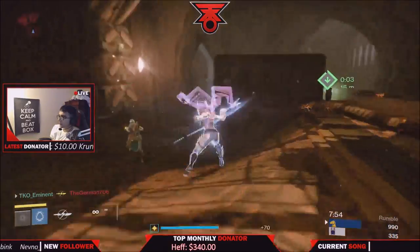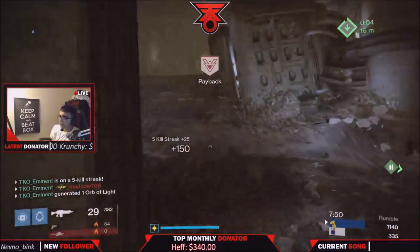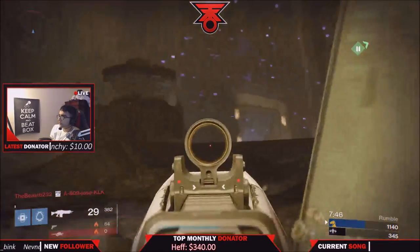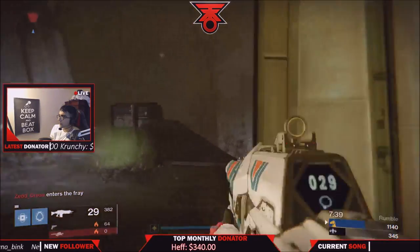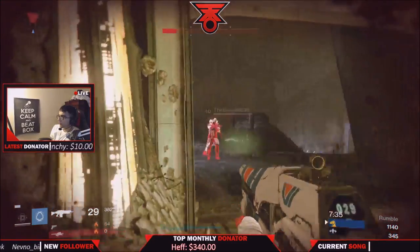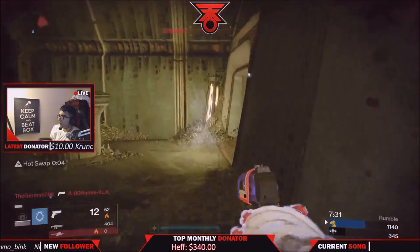The perks on the one you see on your screen are Counterbalance, Close and Personal, and Braced Frame — it's crazy how awesome it is. Now you guys are thinking, why do you want Close and Personal on an auto rifle? Well, for those of you who don't know what the Close and Personal perk is — it's where if you land a shot on your opponent, your melee is 25% more effective.